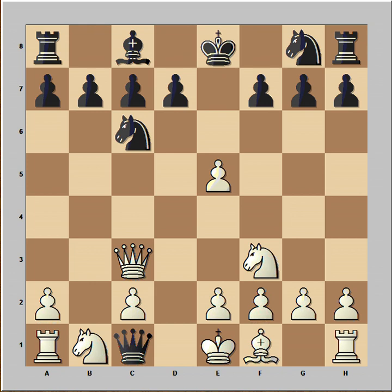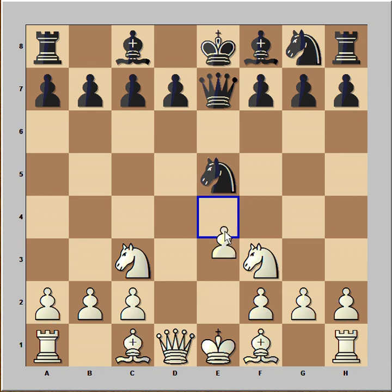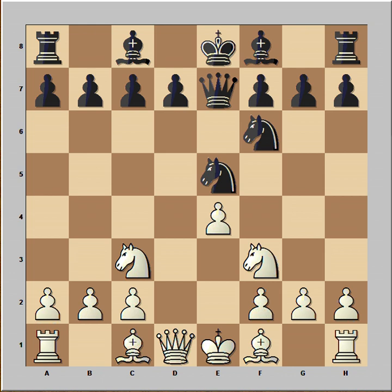Let's go back to our game. In our game knight to c3 was played. Black captured on e5 with e4. c6, preventing knight to d5. If knight to f6 then bishop to g5, planning knight to d5.